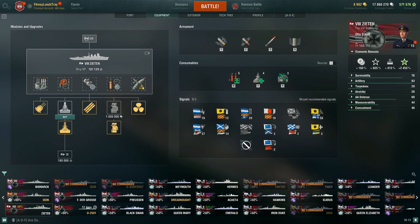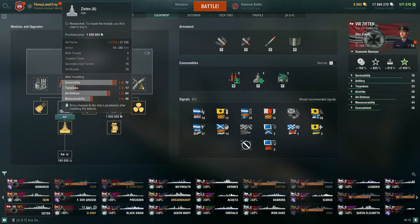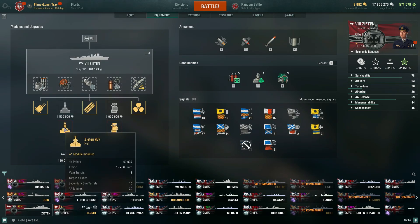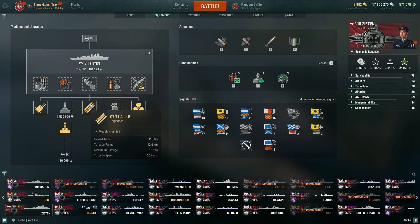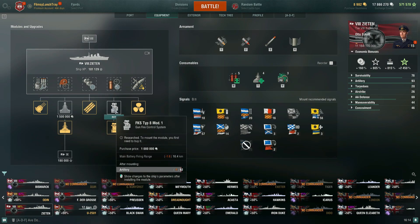When you go from hull A to hull B, you're going to get improved survivability, torpedoes get improvements, AA goes up, and your maneuverability goes up — good all around. That is the first thing you want to go for on the Zieten. Your torpedoes have a reload time of 110 seconds, torpedo range of 12 kilometers, and they hit pretty decent for 16,000, but they're pretty slow at 50 knots. So they don't get anywhere in a hurry — long travel time.